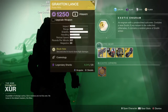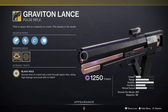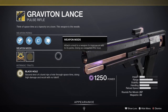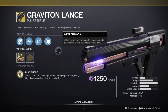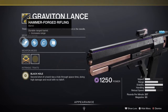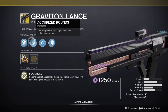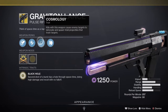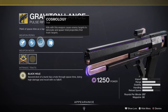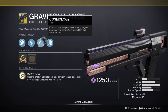The weapon of the week is none other than the Graviton Lance — an exotic pulse rifle that kind of functions like a scout. It comes with the intrinsic perk called Black Hole: the second shot of a burst rips a hole through space and time, doing high damage and recoil with no falloff. It also has Hammer-Forged Rifling for extended range, Accurized Rounds for even more range, and the Cosmology perk — kills with this weapon cause enemies to detonate and spawn void projectiles that track targets.